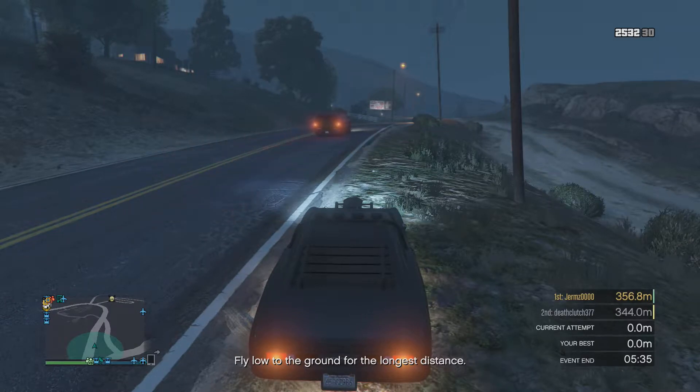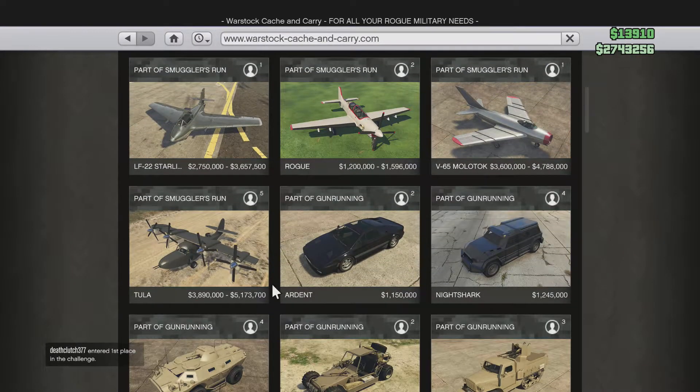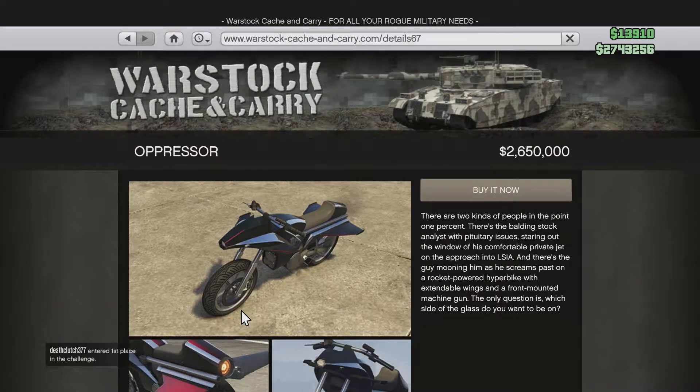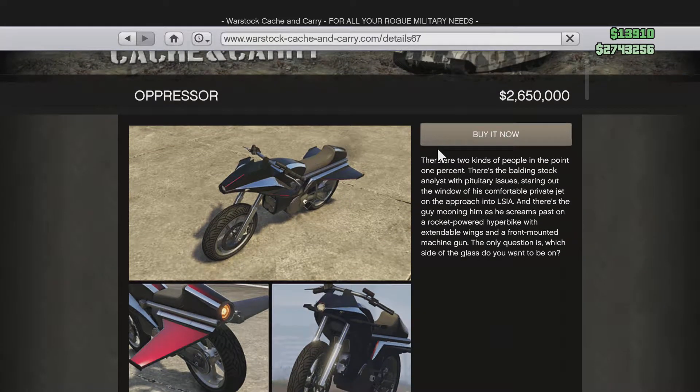What's going on YouTube, it's your boy JPJ back on the microphone. I didn't have a chance to make a video yesterday, so what I'm uploading today is me purchasing the Oppressor. If you don't know what the Oppressor is, it's part of the last update — I was still trying to get it and finally got enough. It's basically a rocket car that flies in the air, has extendable wings, and a machine gun.